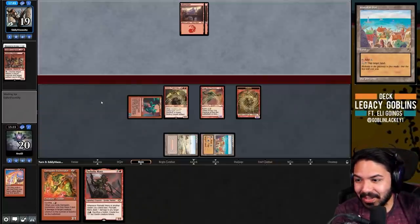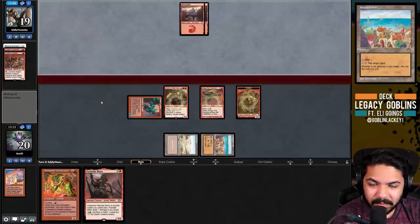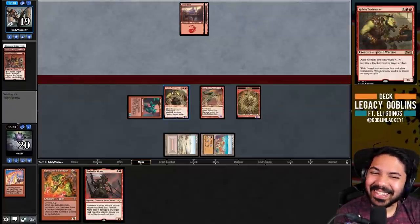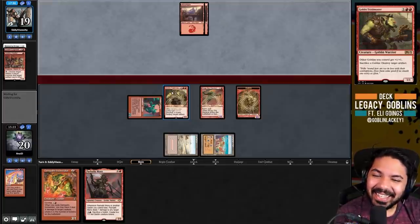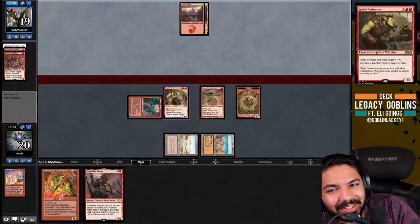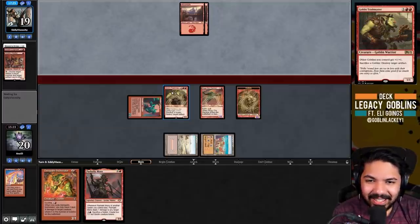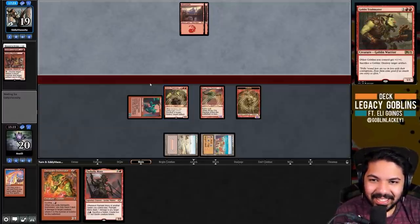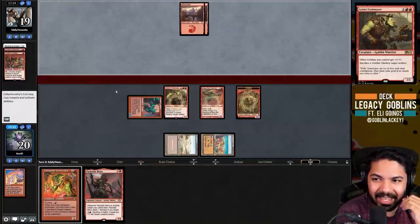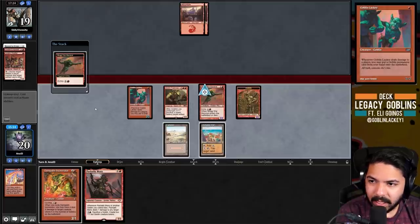Trash Master MVP - what it do, baby! In the Goblin community he's affectionately known as Shrek or Danny DeVito - the Trash Man. Shout out to the Legacy Goblins community! I was supposed to sack that on their end step - whoops, but there are no targets so we're fine.